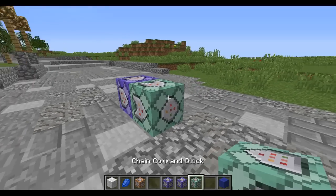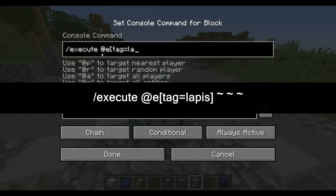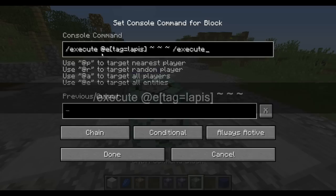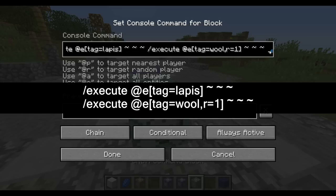Now we just need to summon the item. So we're going to make another conditional command block where we execute at e, tag equals lapis. Now if the wool is in the vicinity of that area, then it's going to do this. So: execute at e, tag equals lapis, then execute at e, tag equals wool, r equals 1. So if the lapis finds a wool block within a radius of 1, then it's going to execute the command. Otherwise it's not going to do anything if they're not even close to each other.